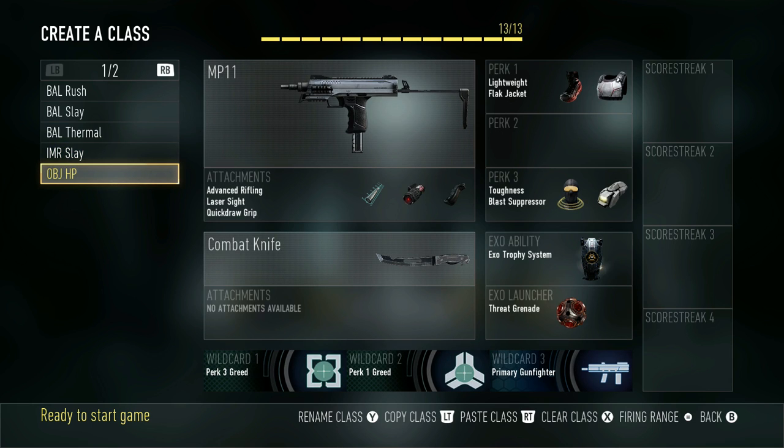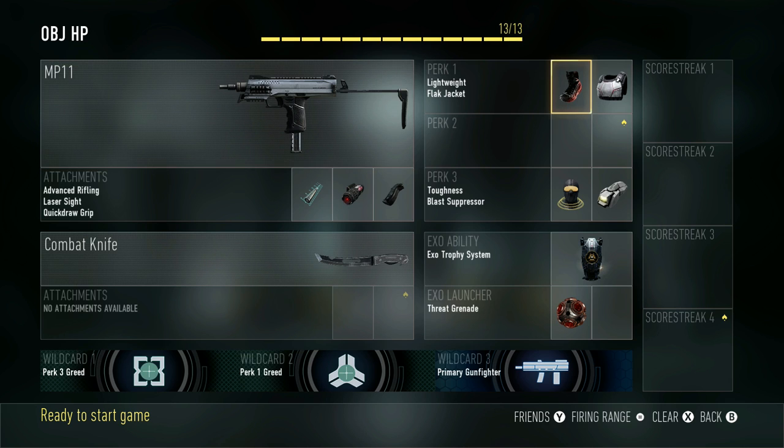My next one is my Objective class for Hardpoint. I'm using the NP-11 because a lot of the subs got kind of a nerf and it's been really weird. I'm using Advanced Rifling, Laser Sight, and Quick Draw, with Lightweight and Flak Jacket, Toughness, Blast Suppressor, XO Trophy System, and a Threat Grenade. The Trophy System lasts a little while, which is great for breaking hardpoints and surviving grenades. The Threat Grenade isn't banned yet — you can throw it in quick, see where they are, and they have to move.